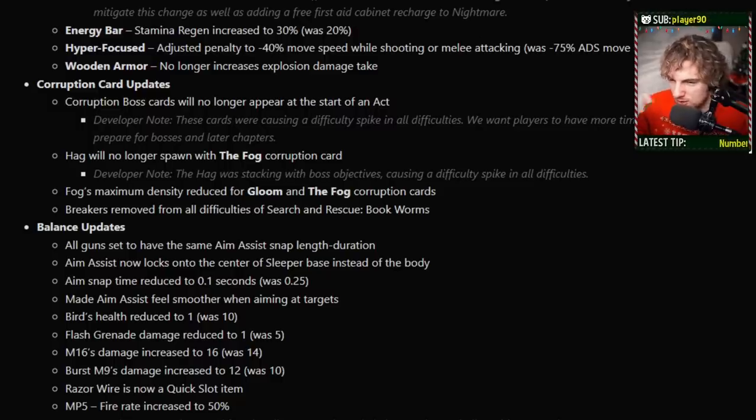Hyper-Focused changed a lot here. Adjusted to have a minus 40% move speed penalty while shooting or melee attacking, was before minus 75% ADS move speed. So if you're Jim and you aim down sights, you're not going to be super slow anymore. But if you're a melee character or laser beams character, you're not going to like this because you're going to move much slower and you can't chase stuff down and obliterate it. I'm going to have to drop this from my laser beams or marathon runner deck — part of how I did that was running Hellfire and zipping around with the Tech 9. But this makes sense because all you had to do was run melee or a laser beam build and suddenly Hyper-Focus's negative side was non-existent. Hyper-Focus is one of the most powerful cards in the game, so this makes sense.